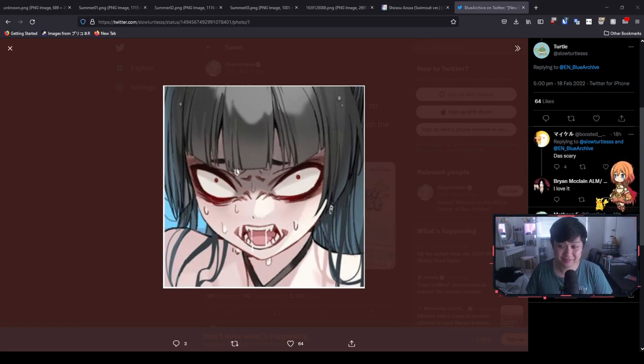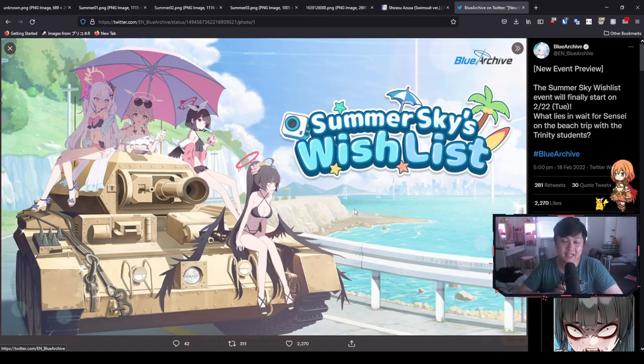There are sometimes some really terrifying characters in Blue Archive and I think this is one of them. Hi, welcome back to another Blue Archive video. My name is Lace and today we're going to be talking about Summer Sky's wish list. It's kind of an event guide but we're really going to be focusing on optimizing the event because there is a lot to be farmed for this one. So let's jump right into it.